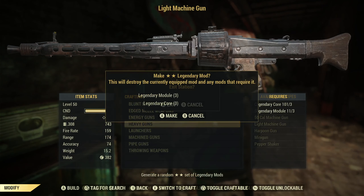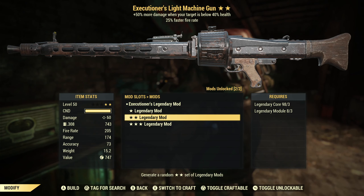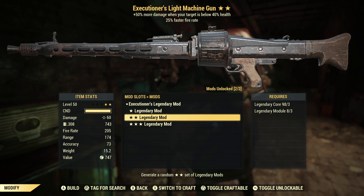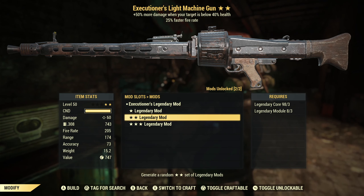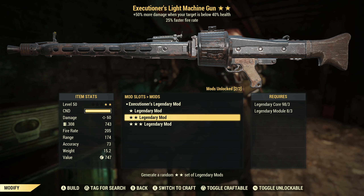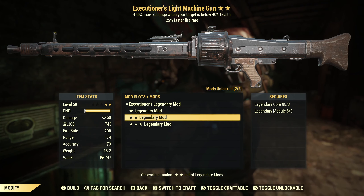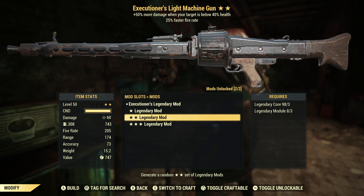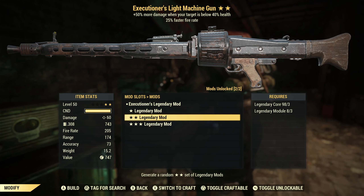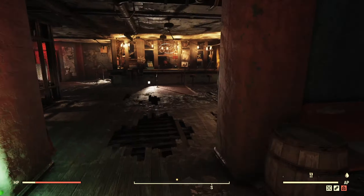With that out of the way, let's take our next roll. We've got an executioner's light machine gun with faster fire rate. Not why I came, but kind of glad I did — this is a really solid piece. The executioner's effect is not super desirable on powerful per-shot weapons, but on weapons like this where you're routinely putting a lot of shots downrange, it's a good effect. You're going to boost your damage significantly when your target is below 40% health — excellent against bosses, big tanky enemies, and any weapon that does high DPS but low per-shot damage.